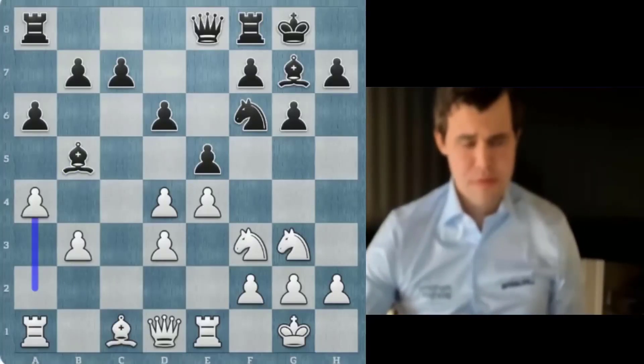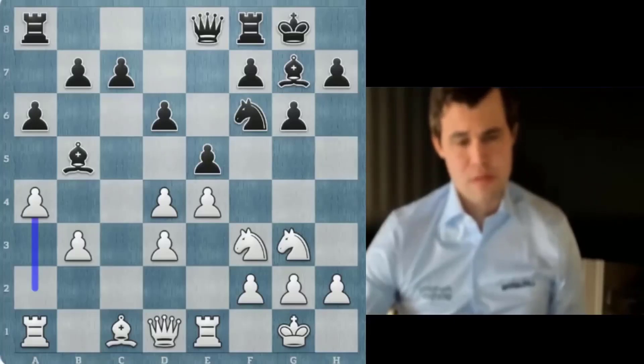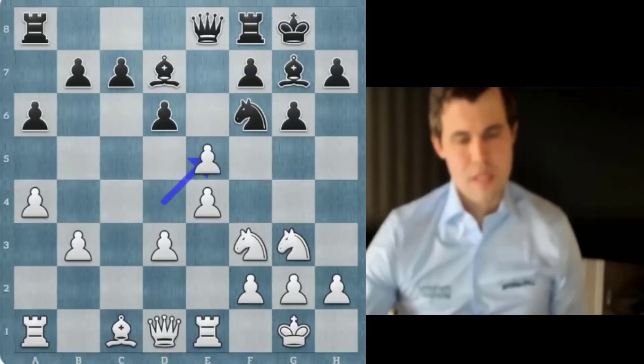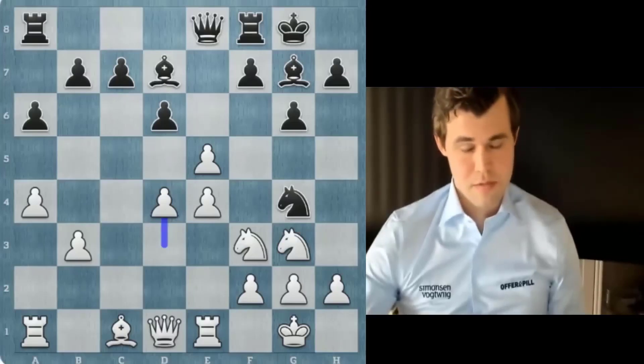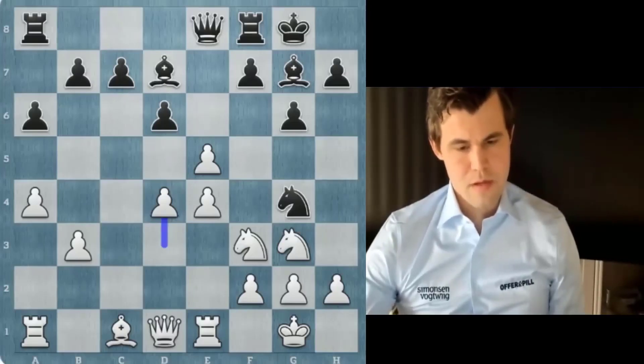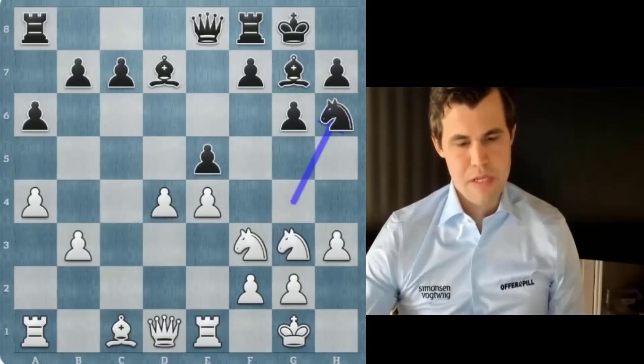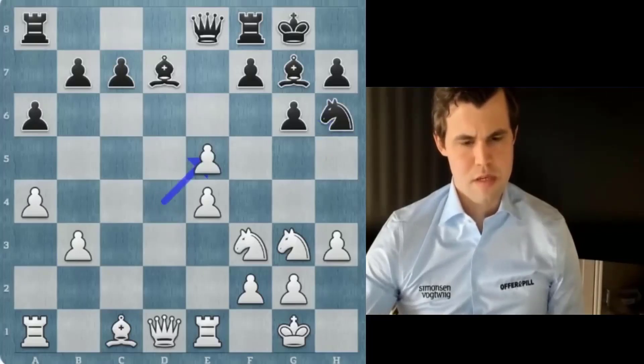That's just no good at all. Bishop e5, a4 — he has no good square for the bishop. So bishop c6, de, knight d7. I've got d4, knight g4. I also got d4 kicking his bishop again, so this is what he has to do. But still: de, knight g4, d4, d5, h3 — I think I'm just winning. He's going to try and muddy the waters somehow, but I don't really see it.